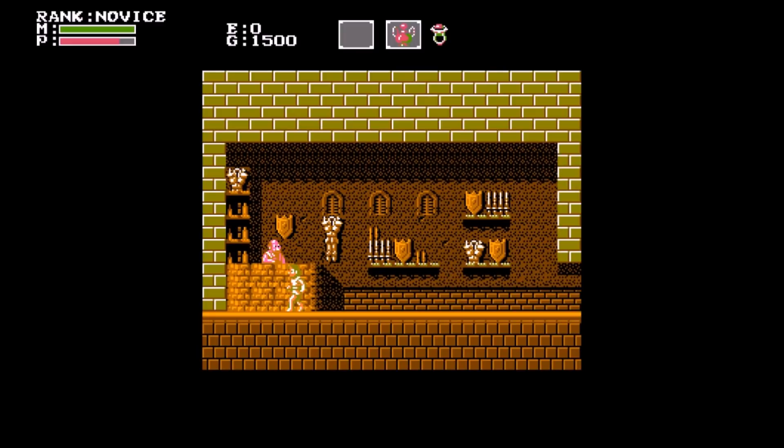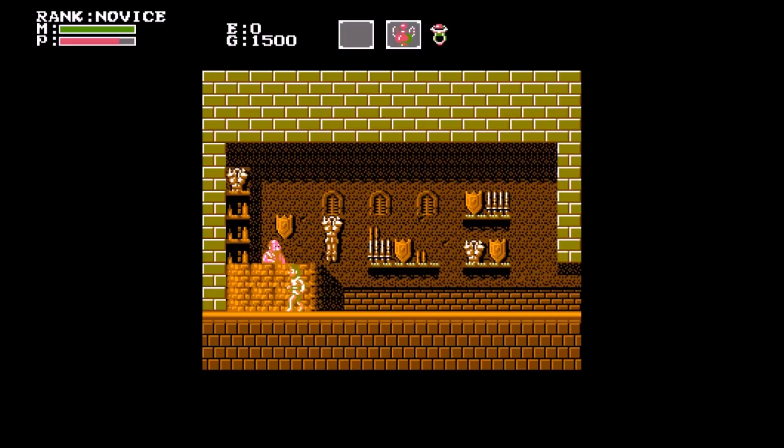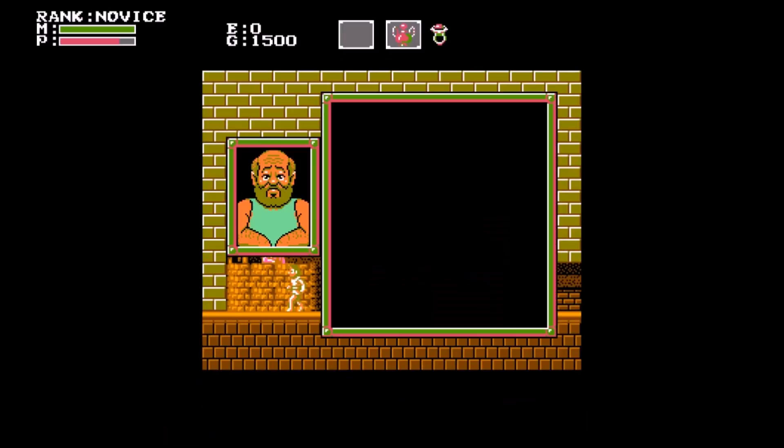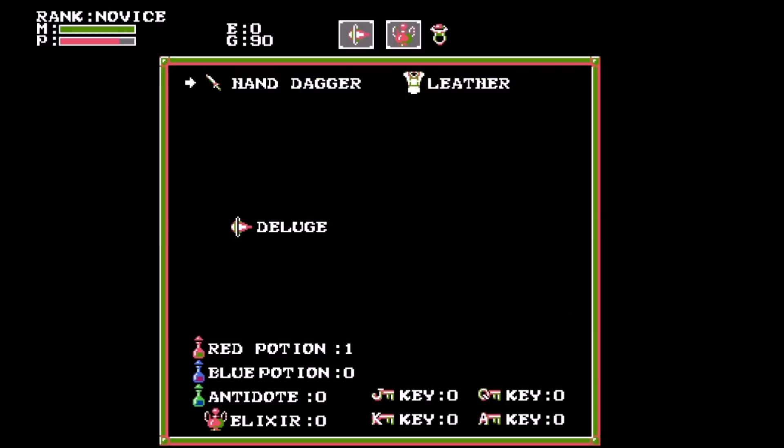Go straight through the valley and you'll find the town of Apolloon. That looks so terrifying — what's wrong with his face? I mean besides him looking cross-eyed, his face is sliding sideways. So I can buy something: hand dagger, deluge, leather, and red potion. In the other game you start off with leather — actually I think it was Leather Jerkin or something like that.